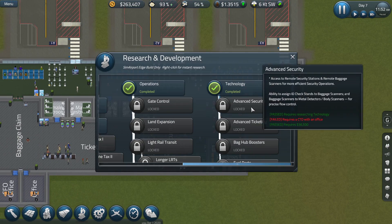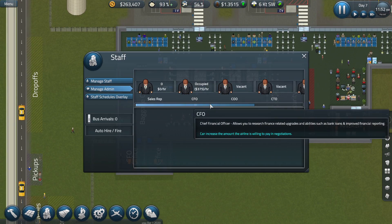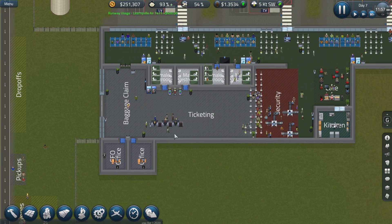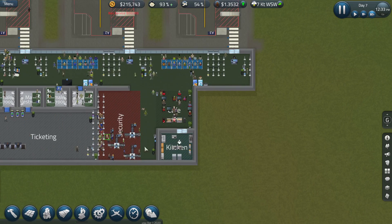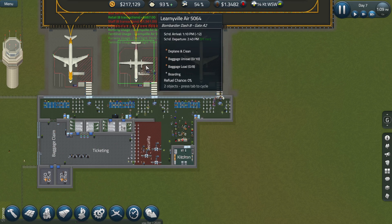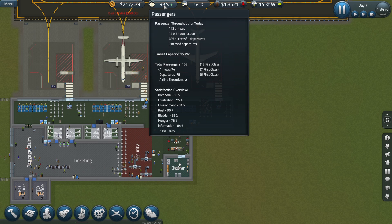In terms of the research, I'm thinking CTO and then advanced security, so that we can actually get these things to operate a little quicker. So let's hire ourselves - manage admin staff - grab ourselves a CTO. That's a pretty pricey role over there. And then we'll go ahead and - as soon as you join your office we'll go with advanced security. That's pretty expensive. And then hopefully we can assign these so that there's a little less confusion about what's going on over there. More Embraers - they should be just fine, they're pretty tiny. Embraers and Bombardier Dash Eights.